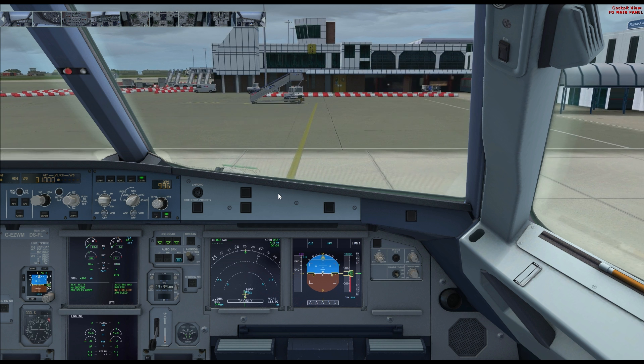400 feet. 300. All right on the localizer but dipping below a bit on the ILS. 200. 100. Flare. 50, 40, minimum, 30. Retard. 10, 5. Touchdown — decent landing to be honest.